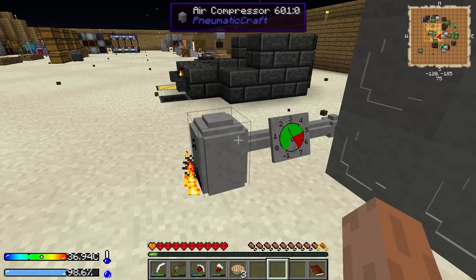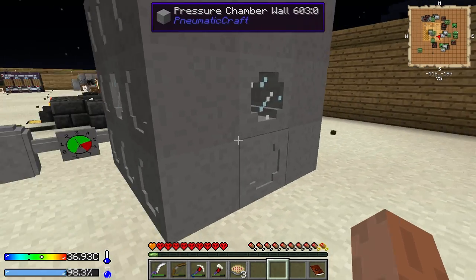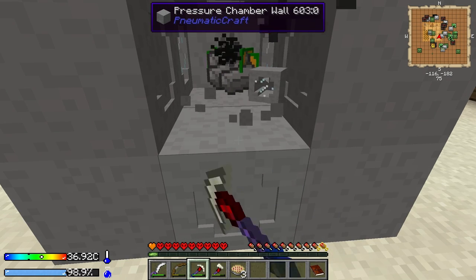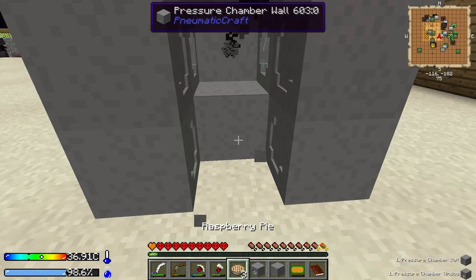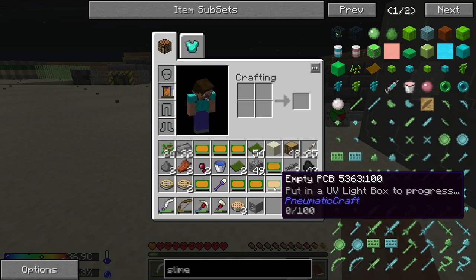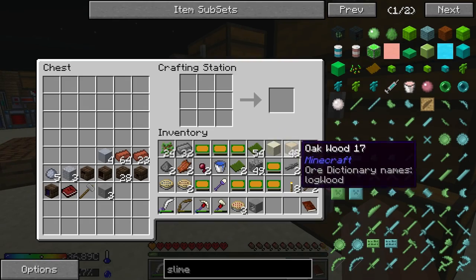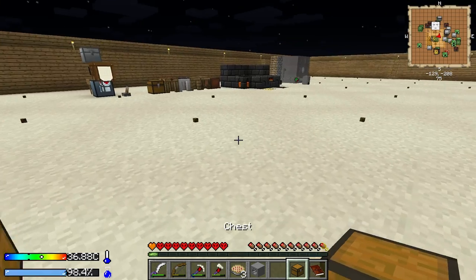Okay. We got our PCBs and compressed iron. And this is about to run out of pressure, so let's go ahead and collect. Do not stand right in front of a giant decompressing machine. It's not healthy. Okay. Look at all these PCBs. Oh, they each take up their own inventory spot. Let me make a chest over here so we can have stuff nearby.